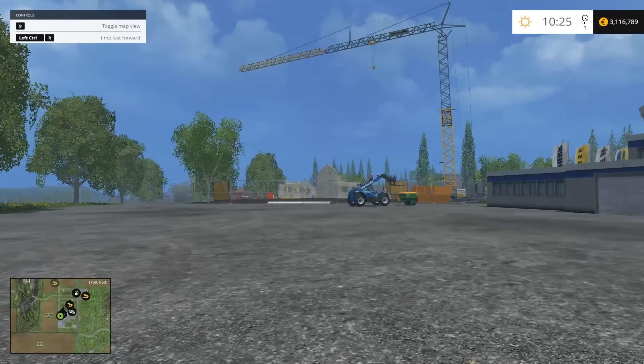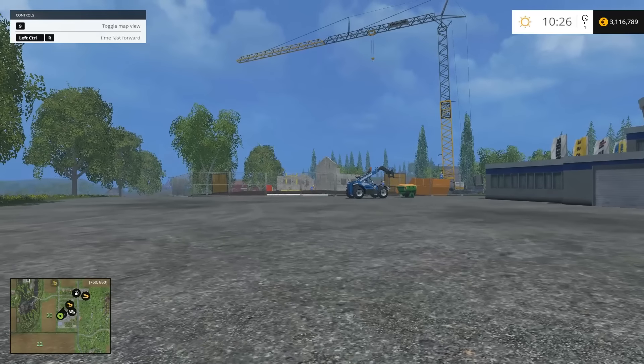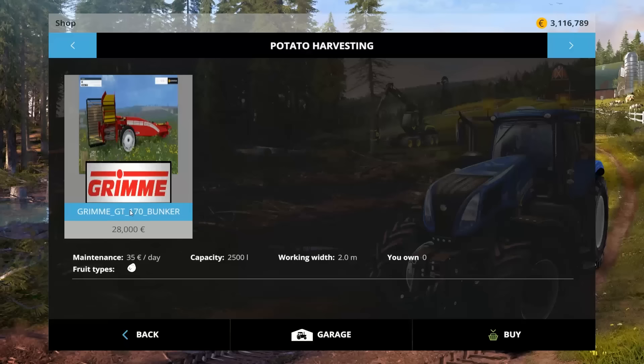Hello everybody, welcome to your Farming Sim 15 mod spotlight. We have a pack, a sort of pack, and a not-pack, so let's just get into it. In potato harvesters we have a Grim GT170.